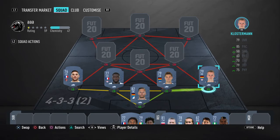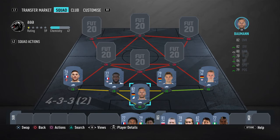Next up guys on the right back position, we have Klosterman. He's from Bundesliga Leipzig again — a fantastic card you could still go ahead and use. You could also use another card whose name is Max. He's another great right back with good pace, but I would still recommend Klosterman as his stats are better. You could go ahead and use any other right back from Bundesliga who is German.